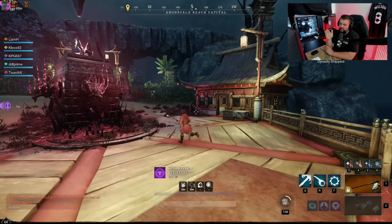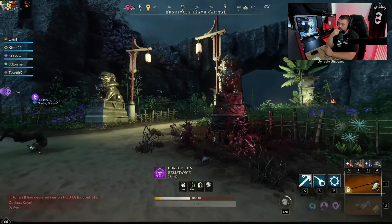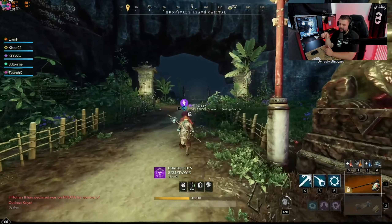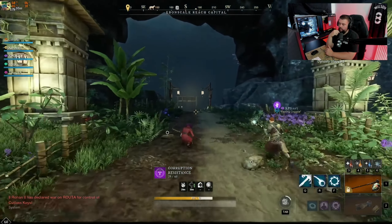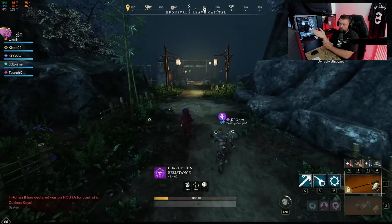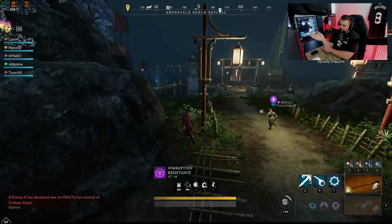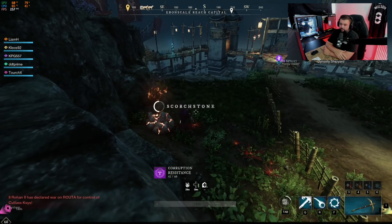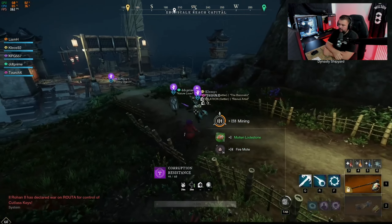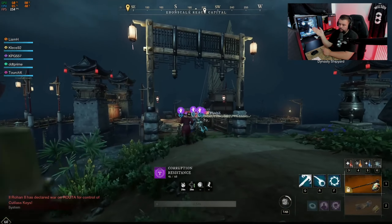You have to do this barrel-defense waves mechanic one more time in a different location. If you use the run-away method — I don't massively approve as it's a bit of an exploit — you're risking it because if you miss one mob and they destroy the barrel, you have to start again. But if you grab the aggro and run, the mobs will despawn once they haven't destroyed the barrel in time.